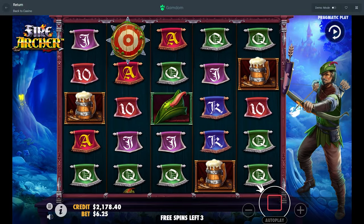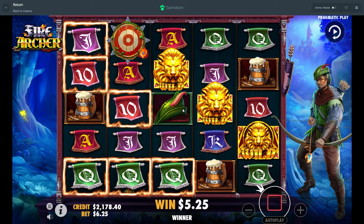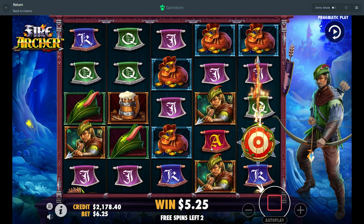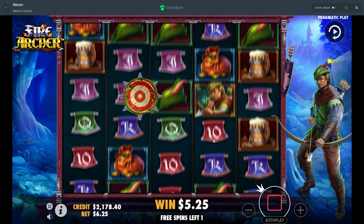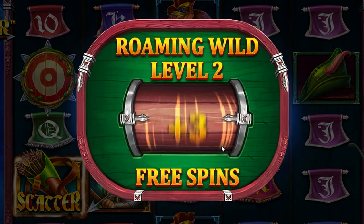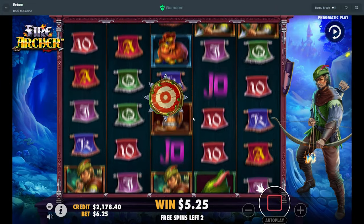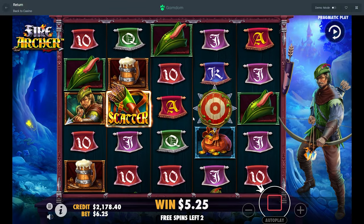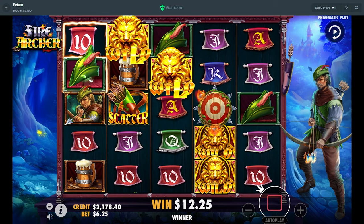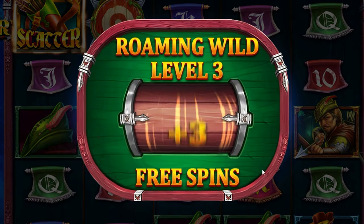Does it collect spin by spin? So we have one arrow in there — I do not need to get two at once. Can I just get one more scatter and then it upgrades? This is a very, very volatile slot. Now we have two, now we go to level two. Two more spins. Do we have to get three arrows for level three, or is it still just two to upgrade again? Please scatter — it is just two every time. Sweet.